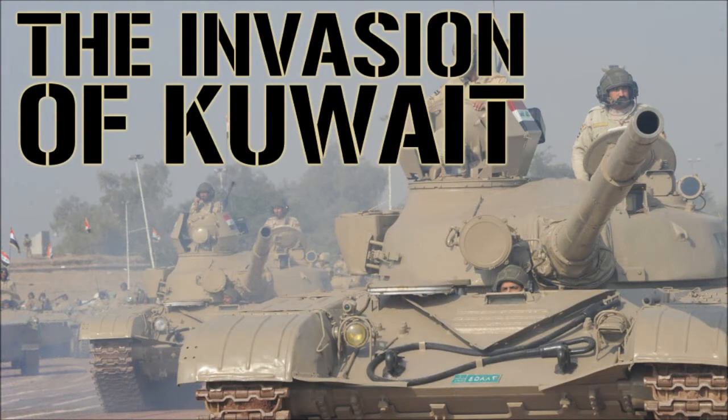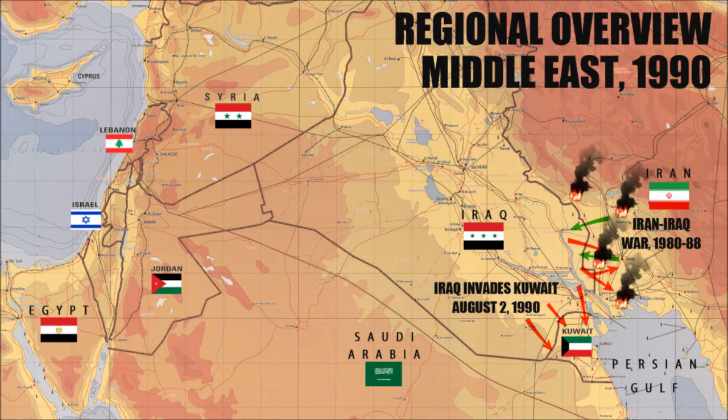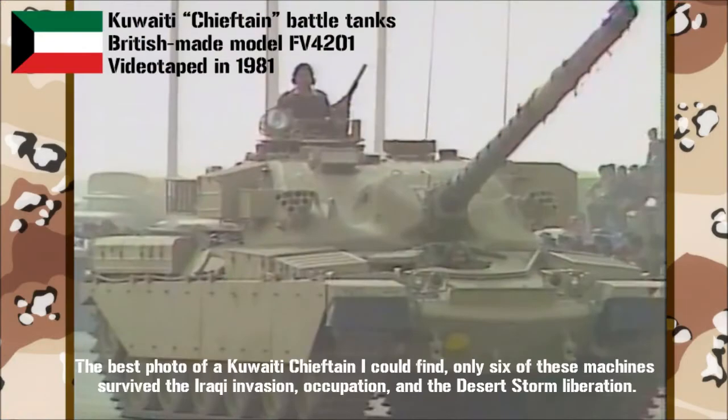Iraq invaded the much smaller but fantastically wealthy oil state of Kuwait in the wee hours of August 2, 1990. The invasion was mounted by four divisions of Iraq's elite Republican Guard, MI-24 Hind gunships, special forces, and a powerful effort by the Iraqi Air Force. Kuwaiti resistance was fierce in places, but their military was largely caught by surprise and greatly outnumbered. The Kuwaiti 35th Armored Brigade, fielding British-made Chieftain battle tanks, put up a savage defense at the Battle of Jalal Atraf, sometimes called the Battle of the Bridges, where they mauled leading elements of the Iraqi Hammurabi Mechanized Division. Tanks of the Medina Armored Division later blundered into the battle by accident and were also bloodied, but they eventually outflanked the Kuwaitis and forced them to withdraw.